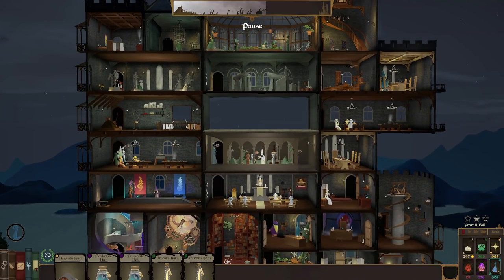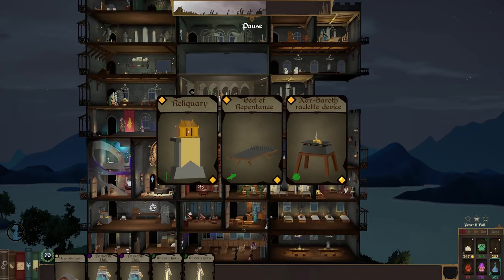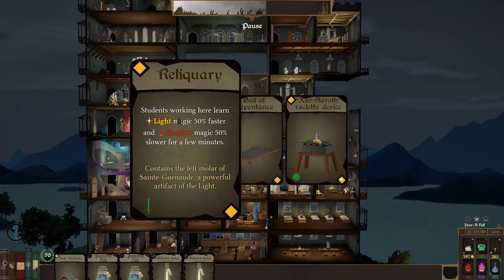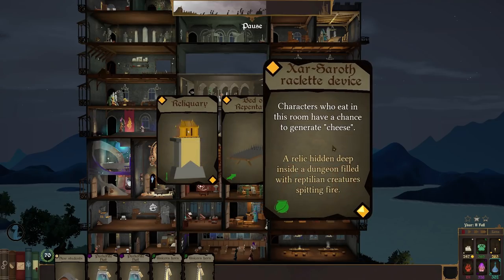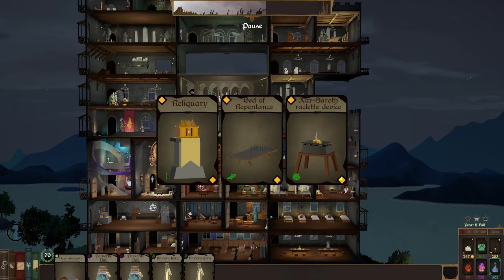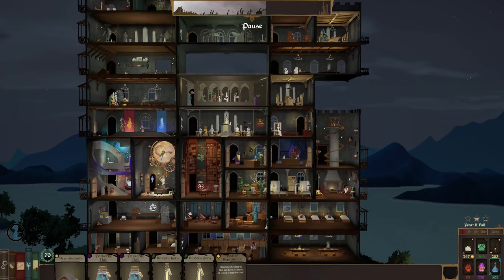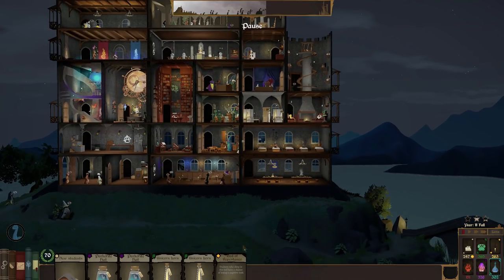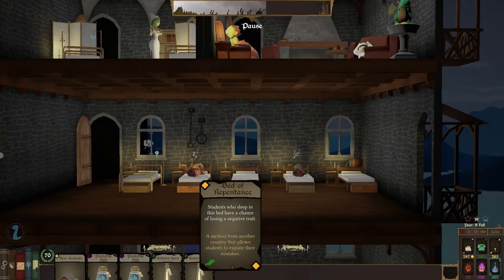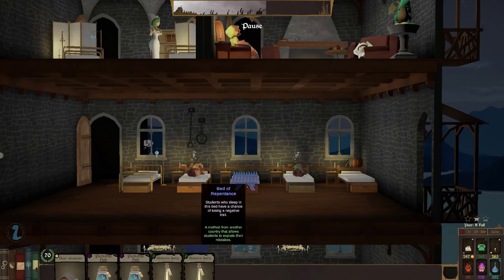We can also get another light deck card and an alchemy card — maybe we'll get a potions workshop. Let's get the light card. We've got one of those reliquaries — they learn light magic quicker and shadow magic slower. We've also got a cheese generating machine. But I don't think we have a bed of repentance — students who sleep in this bed have a chance of losing a negative trait; it's essentially a bed covered in spikes. Let's get a bed of repentance and put it in here where all the fancy beds are. Spiky bedtime.